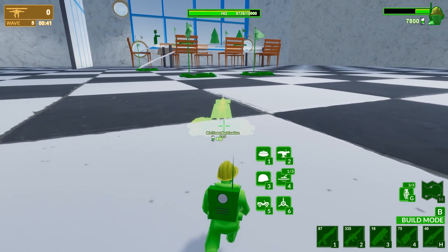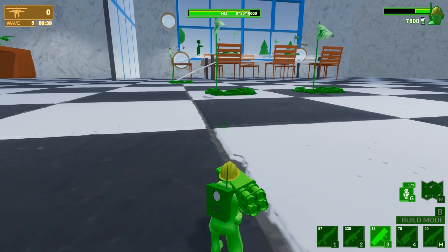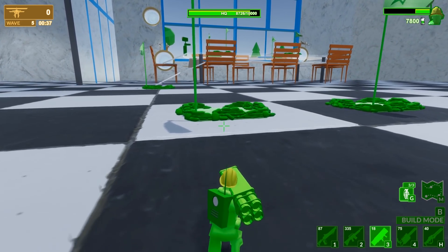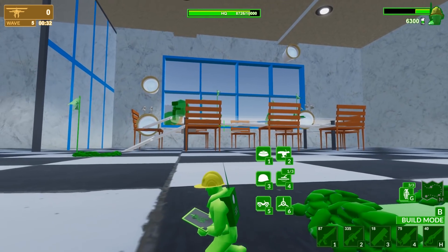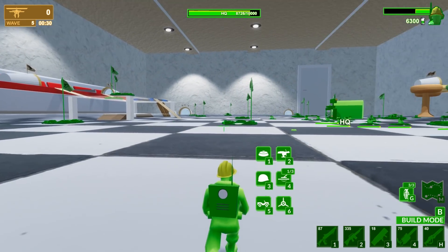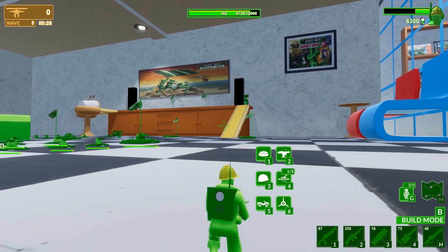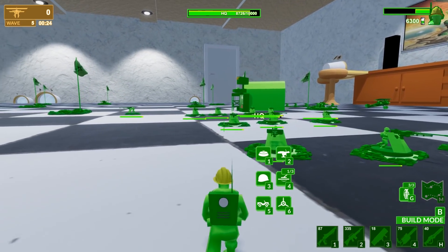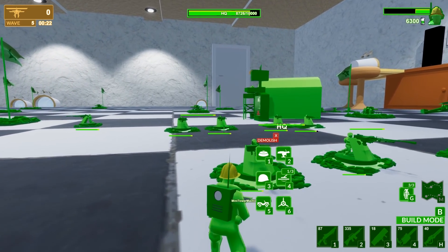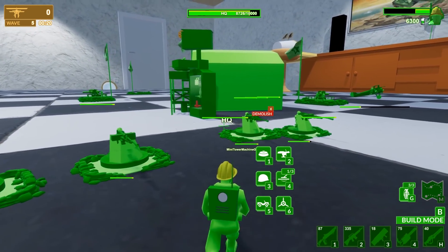I wish we could build better and different types of turrets and towers — that would be a lot more helpful. It seems like what we encounter the most from this side is helicopters and bionic troops, and then tanks seem to come from behind down this ramp. So we've got our defenses set up in the best way. We're on wave 5 now — oh boy.